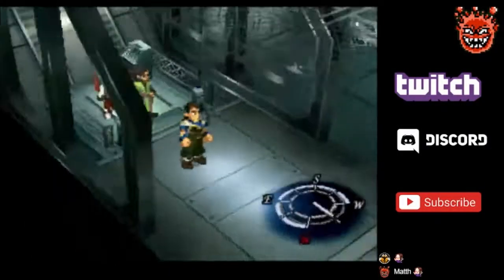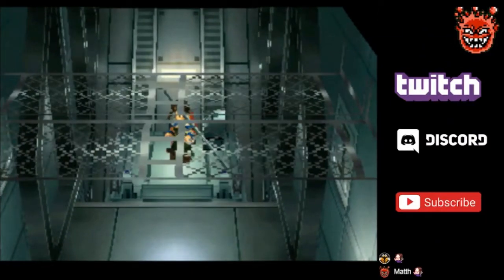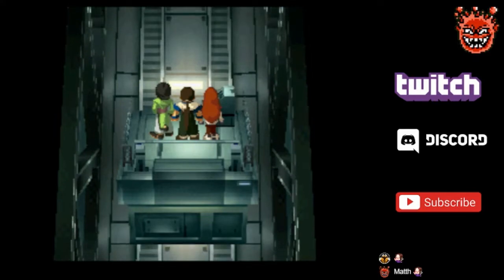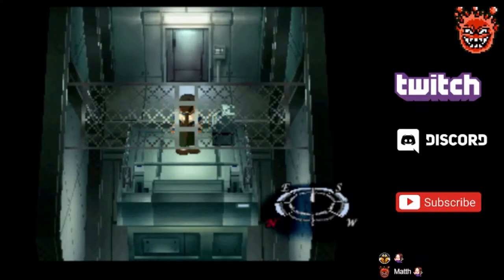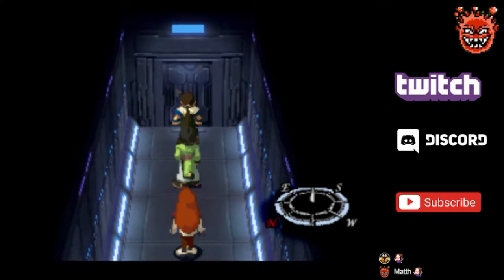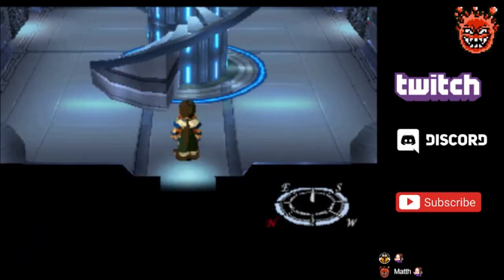Nothing else here, right? Doesn't look like it. Oh, there was a platform. That is way too long. The game could have shortened it, but why? Another long hallway? Are there doors? No, there are no doors. I like this color scheme — ambient blue light.